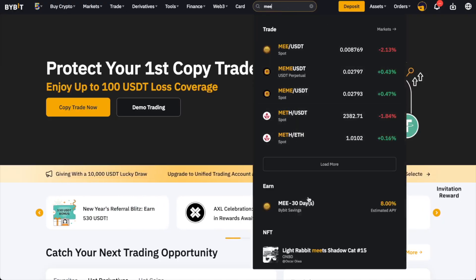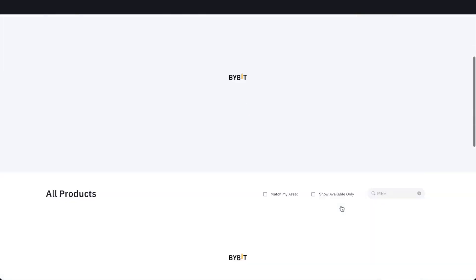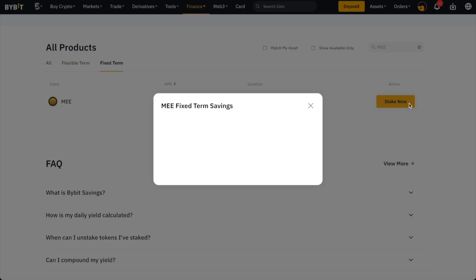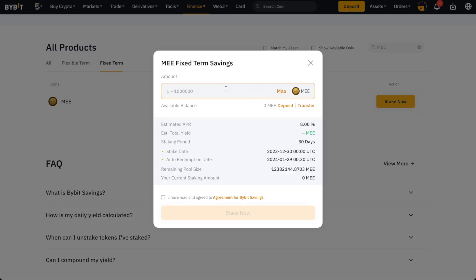On Bybit, go to the staking page and the instructions are very easy to follow. You can choose how many ME tokens to stake. Me and my friends are staking for full VIP because I want to win — I want to be number one in the game. The first step is to reach the top ten.